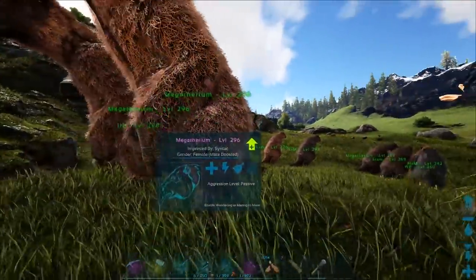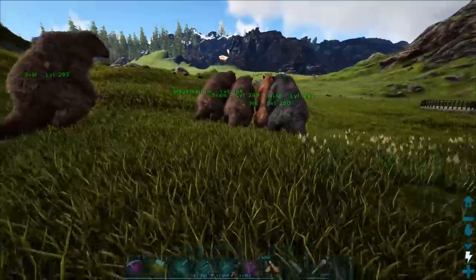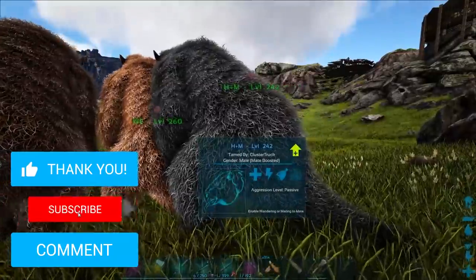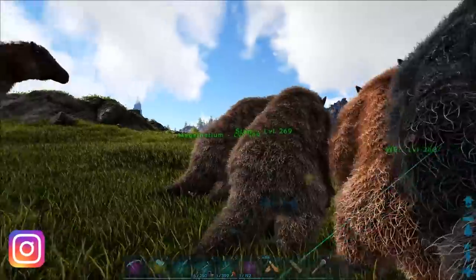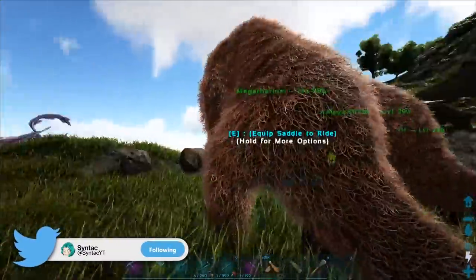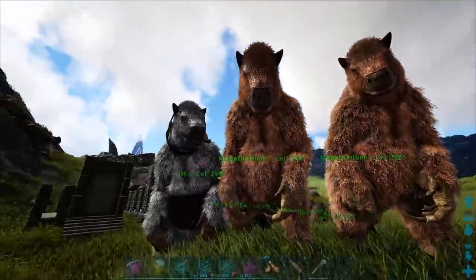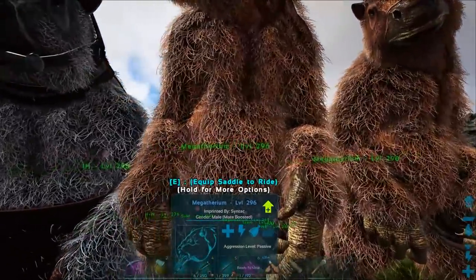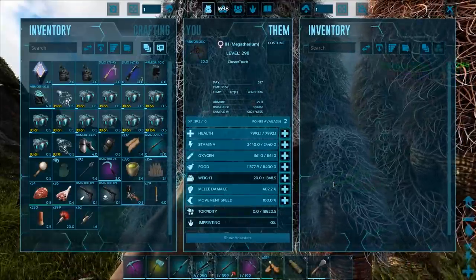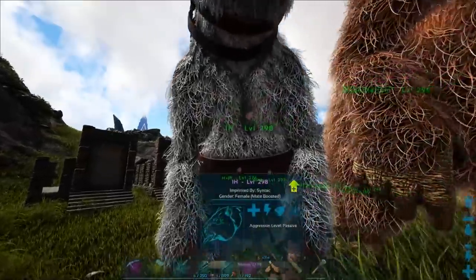A few episodes ago I started combining all the stats and taming some more megatheriums. The only one we replaced was a melee one — previously that was our highest melee stat, and then we tamed this one which has like 42 extra, which is absolutely amazing. We've combined all those stats into two megatheriums, and through trying to get these two together I actually got a mutation with the stats we needed. A 296 is what we needed, and we got a 296 with a mutation on it, so it's a 298 with a health mutation.